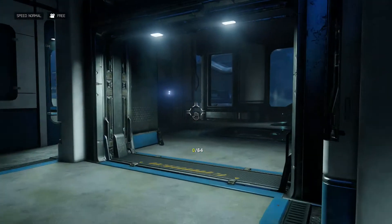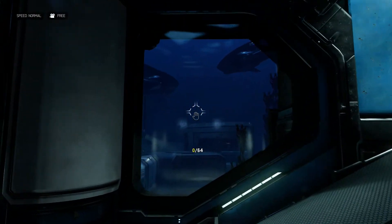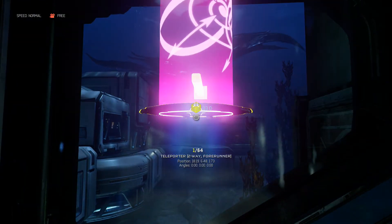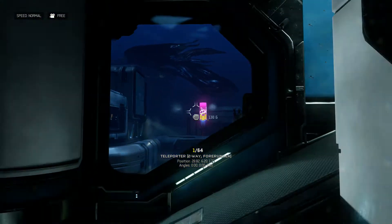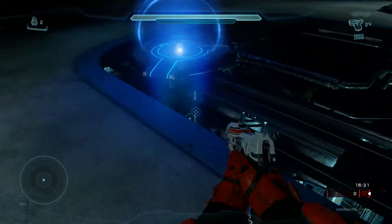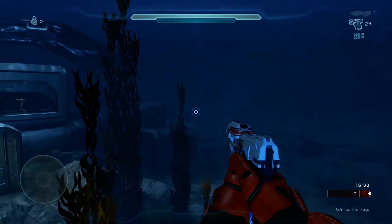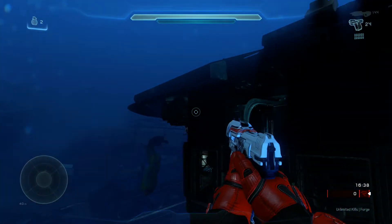The last and biggest room: go to any of the windows that are looking outside of Fathom, spawn a teleporter and place it decently far away outside, then come back inside and put a teleporter inside. Now just jump right in and you're outside of the map.